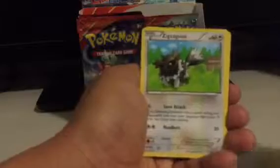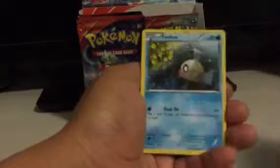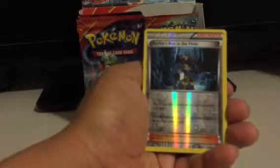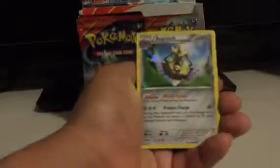Moving on. Mr. Mime, Electrike, Dive Ball, Zigzagoon, Shroomish, Spheal, Mudkip, Phoebe's. Archie's Ace in the Hole is my Reverse, and an Aegislash is my Rare.